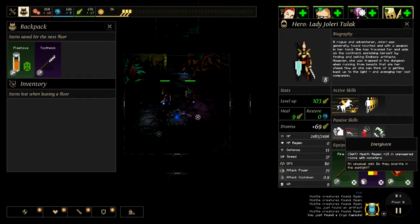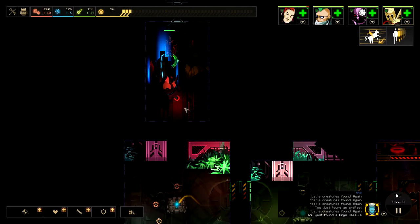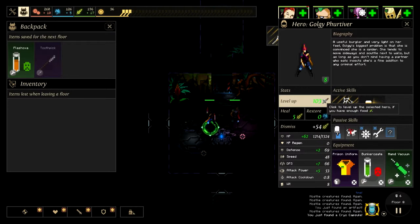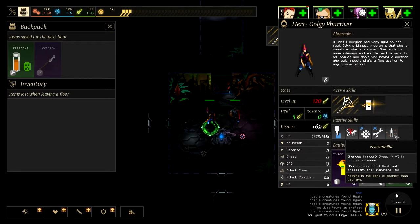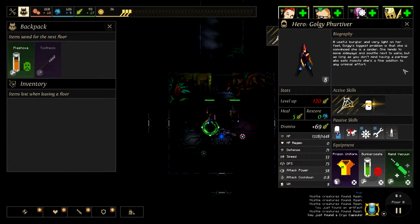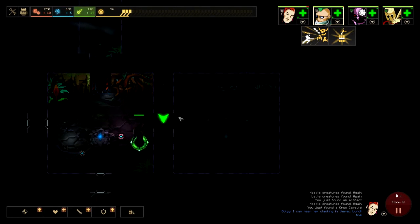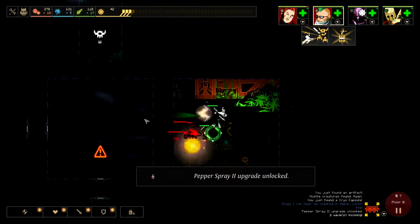What is this? Energy vor — health regen plus 15 in unpowered rooms with monsters. It's kind of okay, kind of cool. And nyctophilia: heroes in rooms get speed plus five in unpowered rooms, and monsters in room get dust loot probability plus five. That's a pretty good little tiny boost — not amazing but not terrible either. These rooms are unpowered and there's probably gonna be monsters spawning in them.